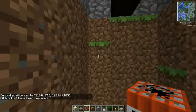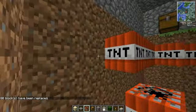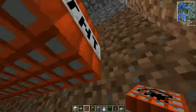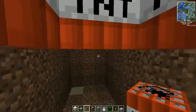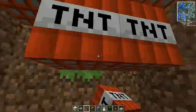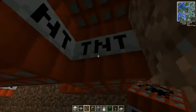Now what you're going to want to do is just put TNT like this. If you want more you can just put more underneath, but I'd only recommend two lines. So just put TNT there.